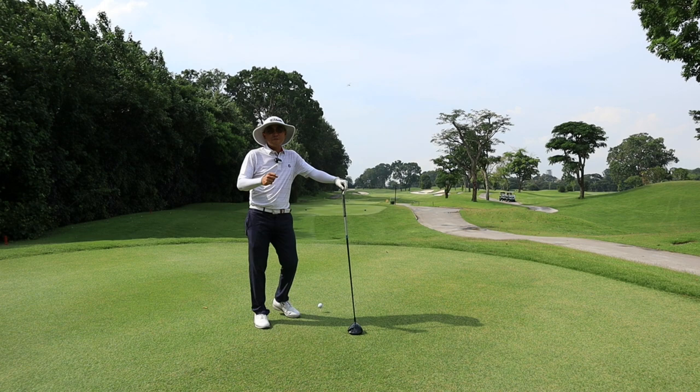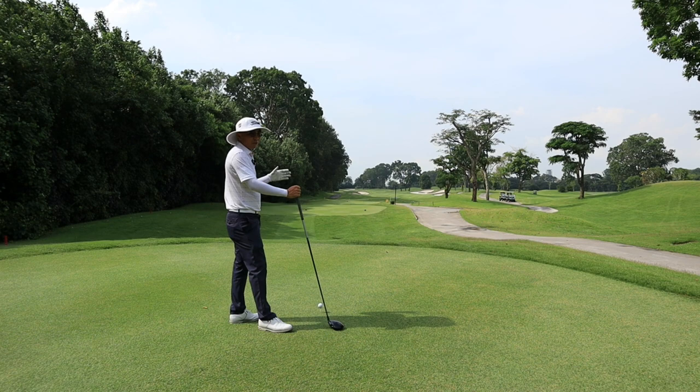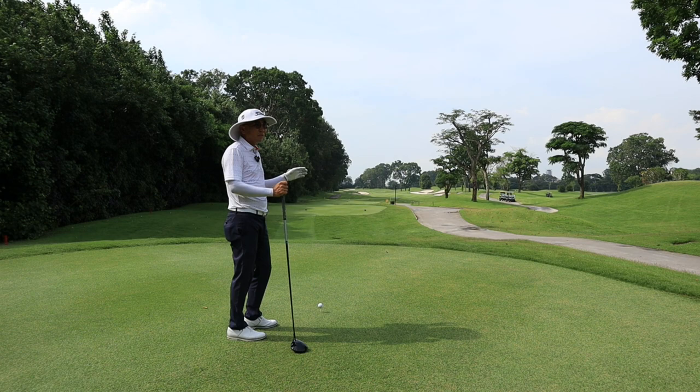Hole 5 is a par 5 at 581 metres. One glance at the fairway you will see bunkers — two on the right and one on the left. This tells me I want to put the ball on the fairway, not in the bunker, as there's a canal to carry from our second shot. The bunker on the left is about 275 metres out, so I want to aim left as I cannot reach that bunker at all.